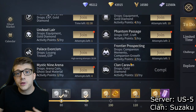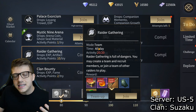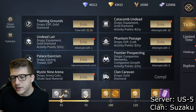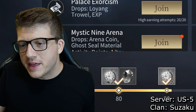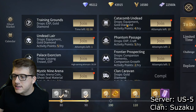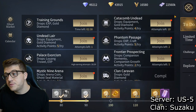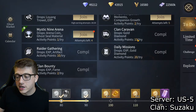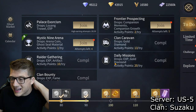After sending the clan caravan, I do the activities that give the most activity points. The raider gathering is a team game mode — you can play with clan mates or use auto matchmaking. For the catacomb undead, it typically drops equipment and gold diamonds; if you need experience instead, do the phantom passage or the daily missions, which also give 20 activity points.